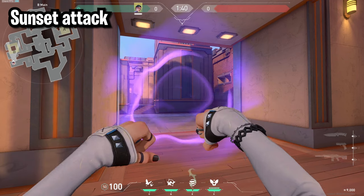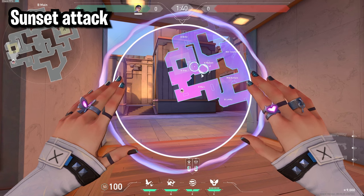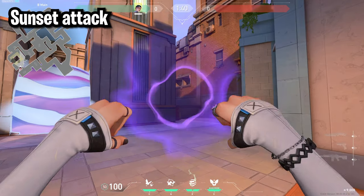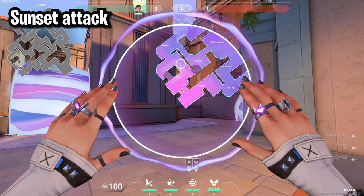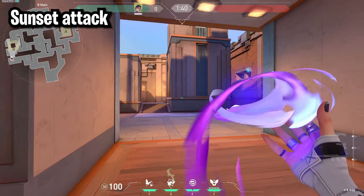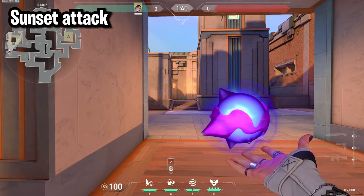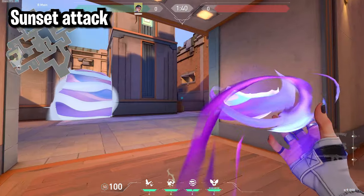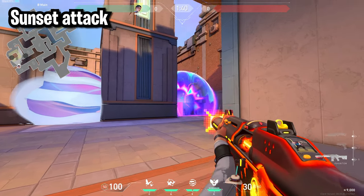For the B attack smokes on Sunset, you can put one smoke in market and your second one on stairs. The only thing to watch out for is a gap in coverage — you could replace one smoke with one there, but generally stairs and market are the strongest. For attacking metals the two best ones are throwing it on stairs to get anyone in that corner, or throwing it over here to delay anyone peeking from that area.